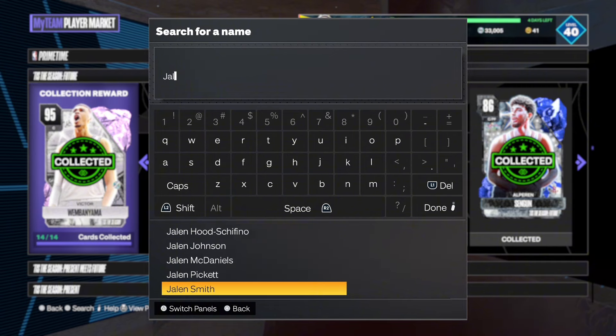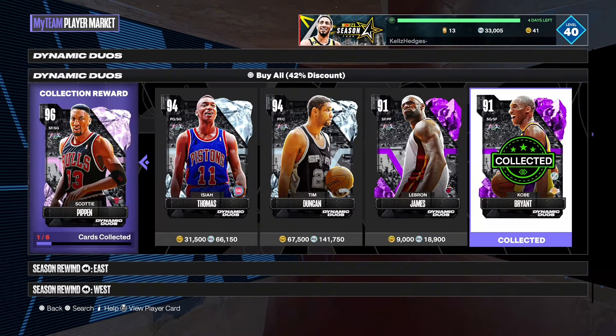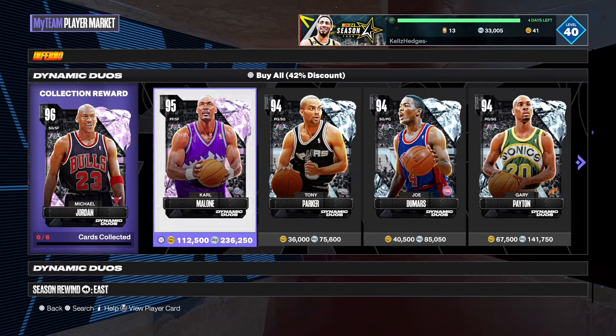You guys should also buy Franz Wagner and this Ruby Jaylen Brown, because when you use both of them they turn into diamonds. They're really good — both have good defense, Franz has a good jumper, and Jaylen also has a good jumper. They're both great defensive cards.